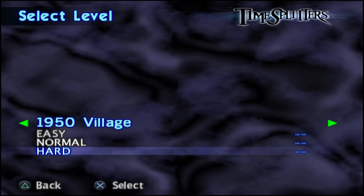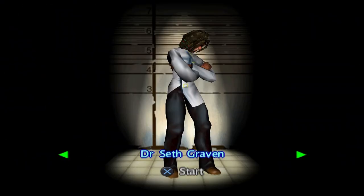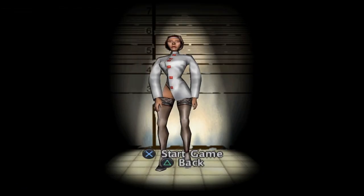What's up everybody, welcome back to my TimeSplitters let's play. Today we're gonna be playing the level 1950 Village. Let's get right into it — we get to pick again. I haven't gotten a girl yet, so I guess I'll just go female.